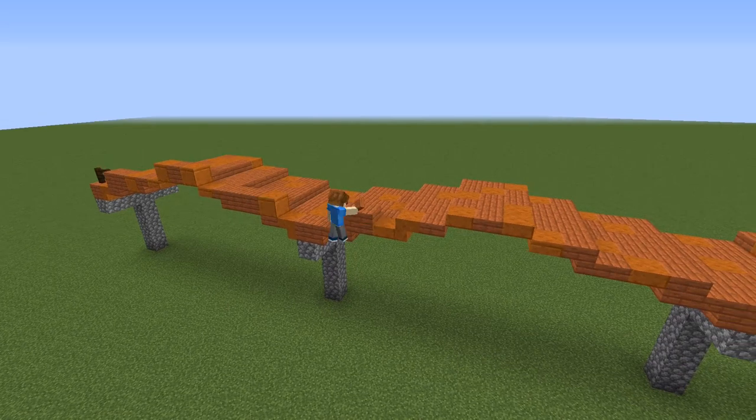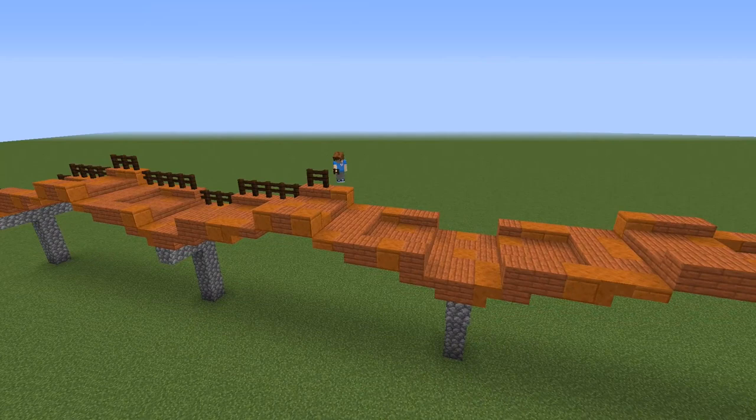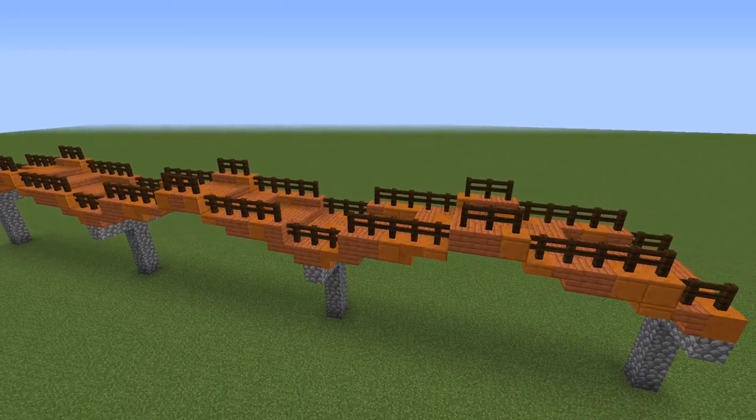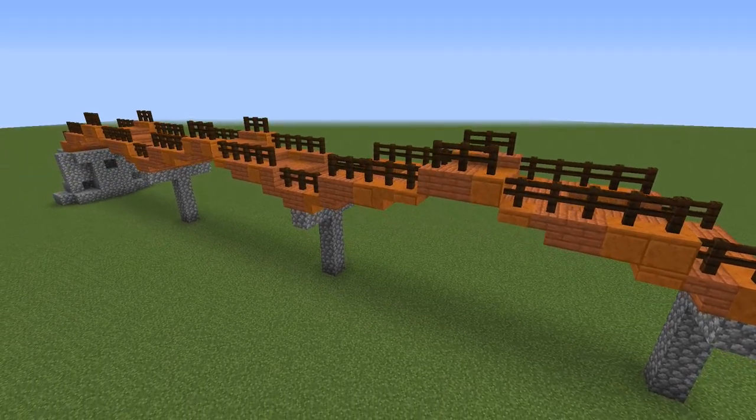With some red smooth sandstone it looks much nicer. Because I want to add dark oak fences as a handrail — I'm sure you don't want to fall down this bridge. Basically the bridge is now finished but we still need to build the cobblestone boulders on which the bridge is placed.